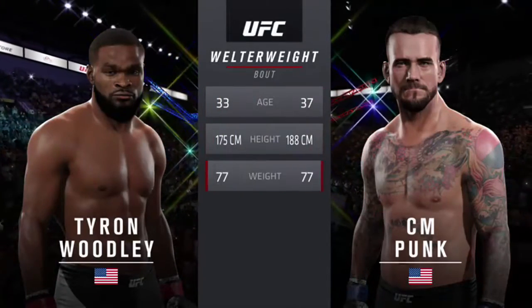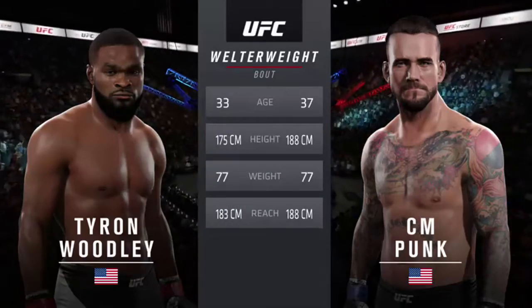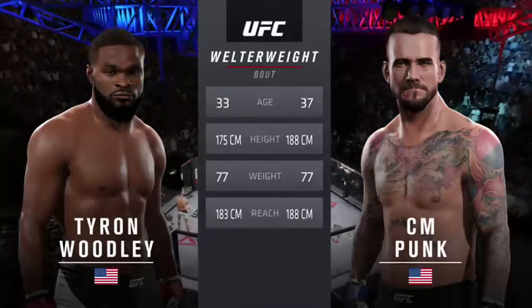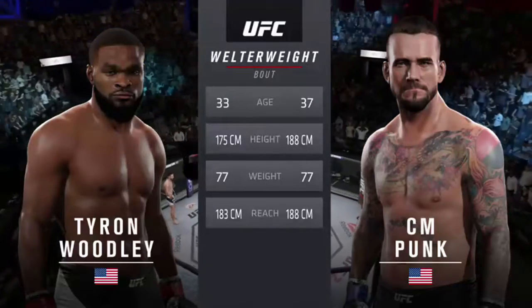CM Punk is 4 years his elder. He is 5 inches taller and will have a 2-inch reach advantage. With the official introductions, here's Bruce Buffer.